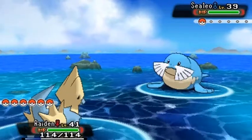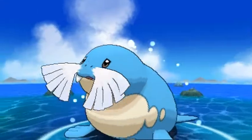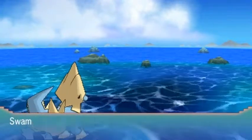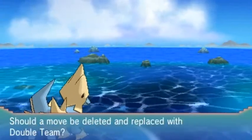Our good ol' buddy Manectric with a Discharge attack for the win — it had no chance whatsoever. Swampert grows to level 46, and Aaliyah grows to level 23. She wants to learn Double Team.